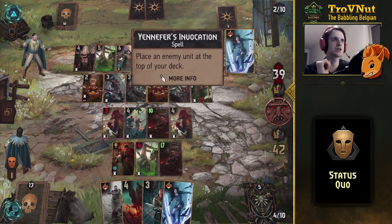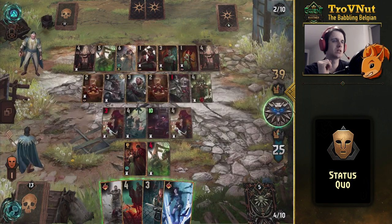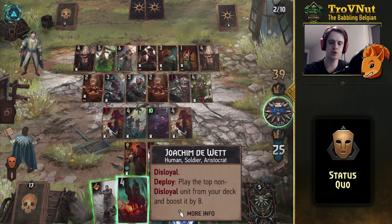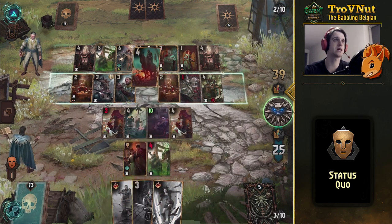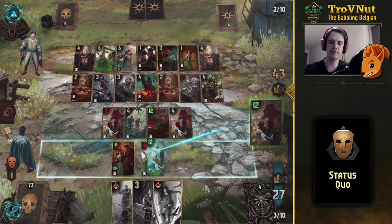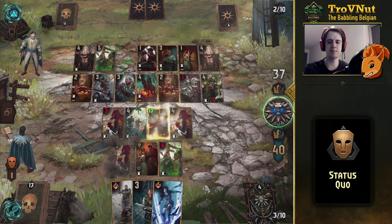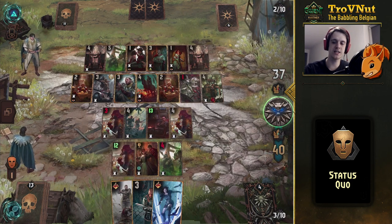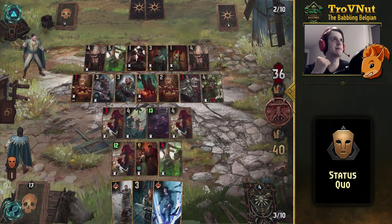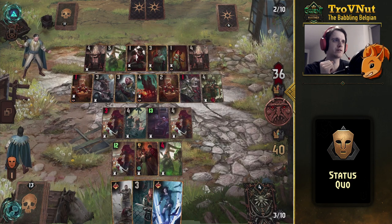We were 16 points behind when the round started but we completely overtook that. We get another Yennefer Invocation — not too bad. Joachim goes down, another spying unit, and we grab Fangs of the Empire and take out Morvran in the back — that gives us a 12 and a 13 point unit on the field. More damage coming in; even though we lost our big Thirsty Dame, we recovered rather quickly.